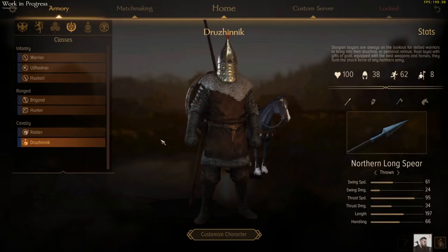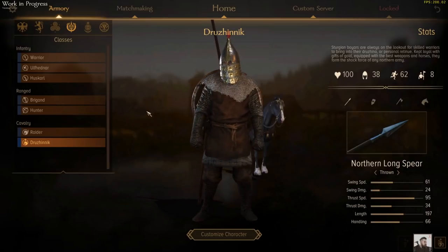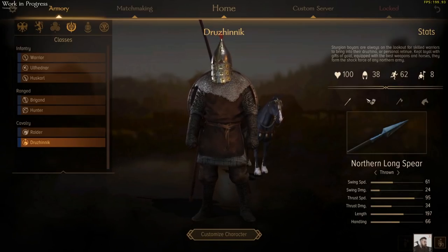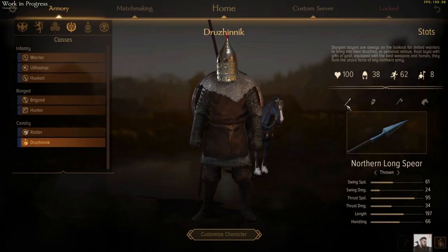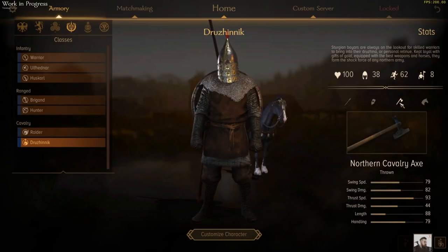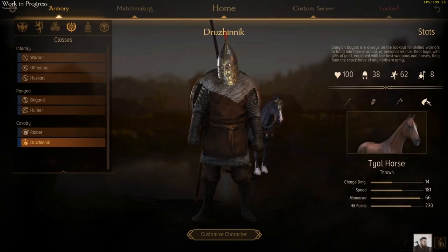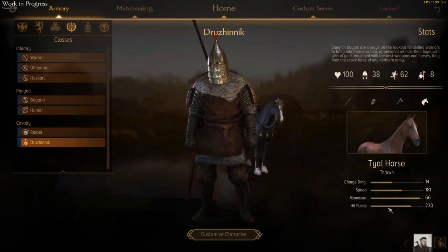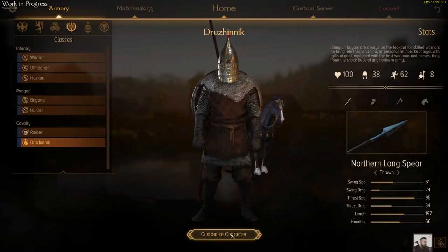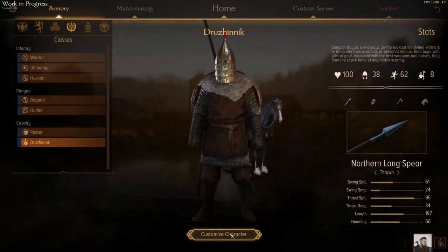If you want the big boys of cavalry though, you'll bring along the Druzhenik — you can kind of think of them as Huskars on horses. They've got a whole bunch of armour and a small unit size because they are very powerful. They've got that northern long spear so they can pull off a few drive-bys, a northern cavalry axe for all their close quarters needs, and a big shield to protect them from any ranged fire. Their horse is pretty tough. Now they can be outfitted with a lance so they can couch that and destroy everybody, or outfitted with a bow to make them more of a skirmish cav. Otherwise, you're looking at strong support for all that powerful Sturgian infantry.